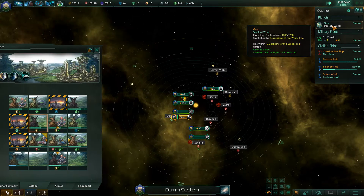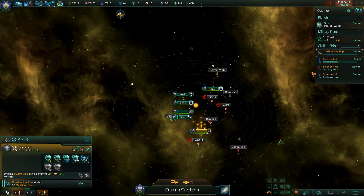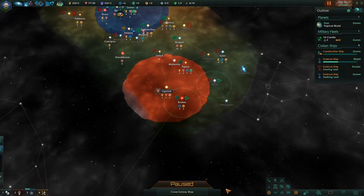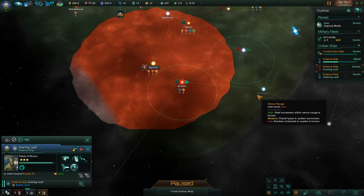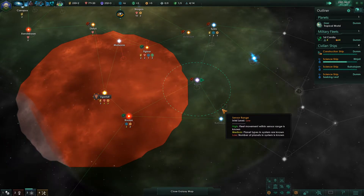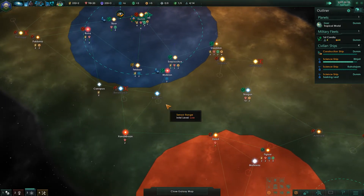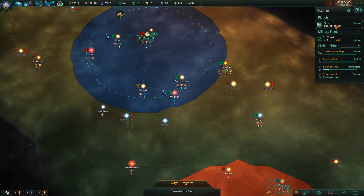Assigning assistant research should increase the output of our research a little bit. Build a mining station there. Quick survey. I need to clear this out at some point.